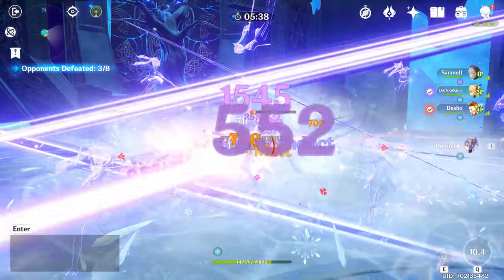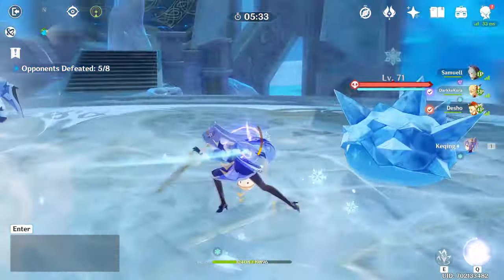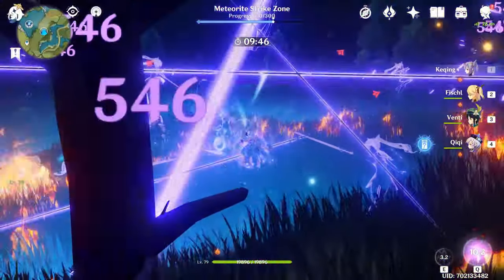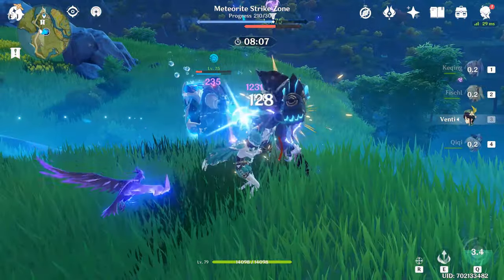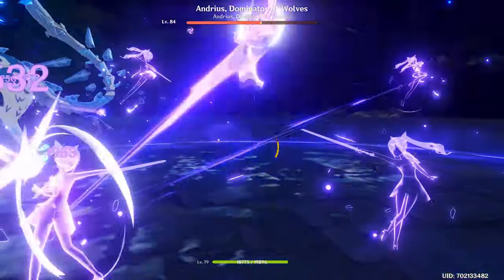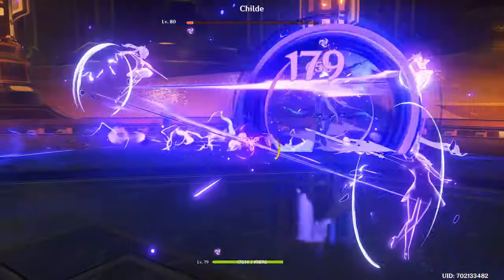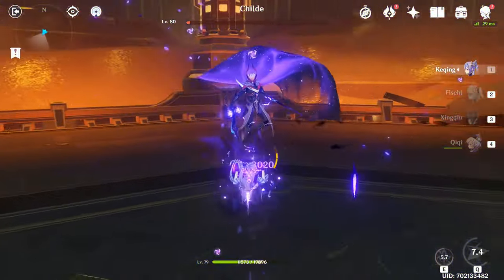Her elemental burst deals a lot of AoE damage around her — enough to solo some packs of enemies in the world — and its energy requirement is quite low, so it won't be unusual to spam it on cooldown. It makes her a beast at taking on waves of enemies. However, it has two notable functions beyond damage: first, it gives you about two seconds of total damage immunity, which can be insanely useful to dodge massive damage — for example during the Childe fight. Its single-target damage isn't astounding, so save it for tough situations.